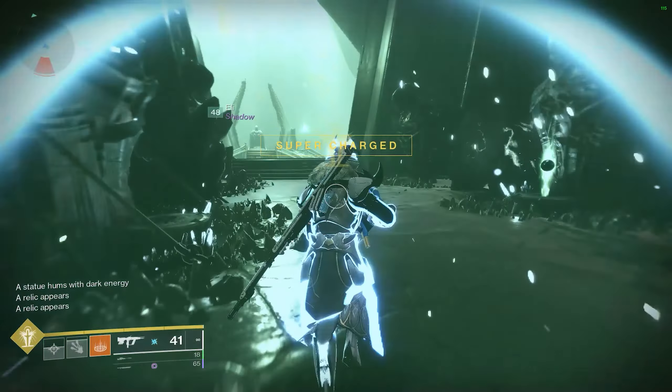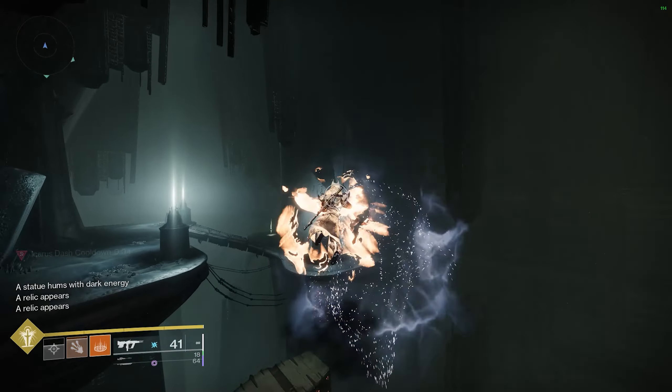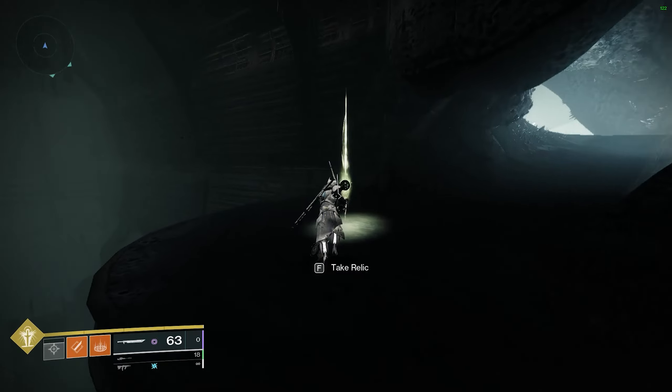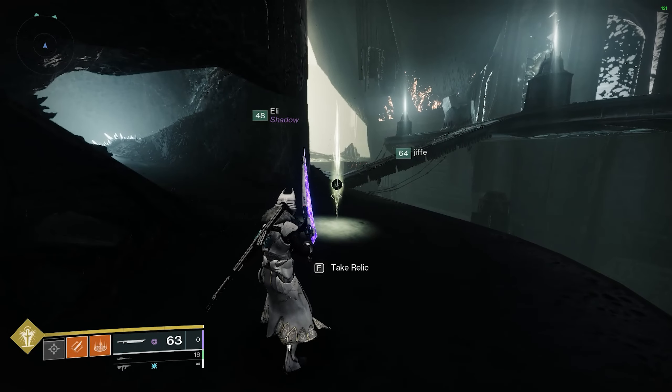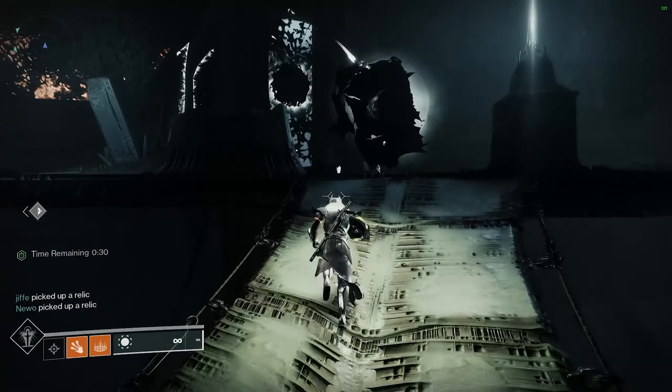The entrance to King's Fall has a few neat tricks that make it quick and painless. Your two relic runners will either be Icarus Warlocks, or someone on an arc subclass with high mobility and the amplified buff. Using the pathing shown in the background, you can avoid all barriers. Your third person will just need to clear adds, and you'll be good to go.